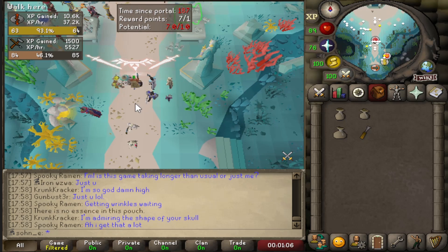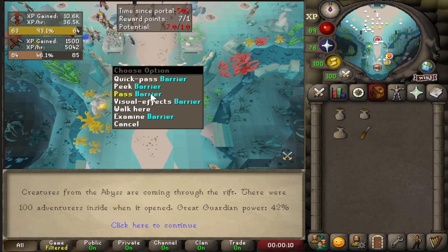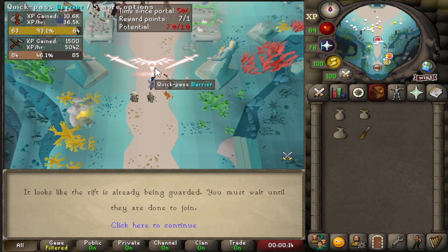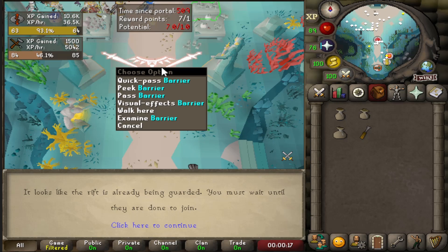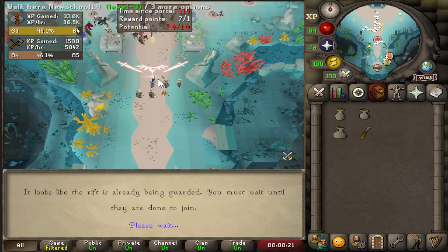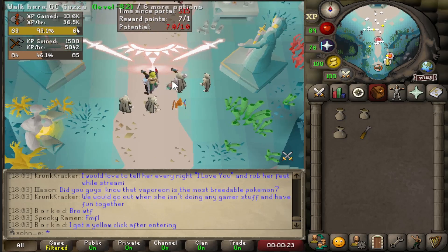I couldn't even get into the world before — once it opened up everyone locked in and no one else could go in. I'm on the Australian server now, waiting for them to finish their current game since they're at 40%. I guess waiting is better than doing nothing.